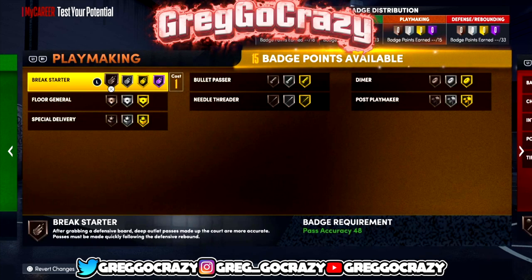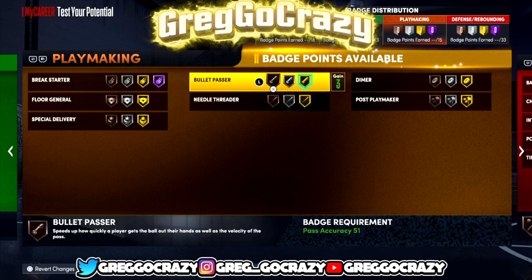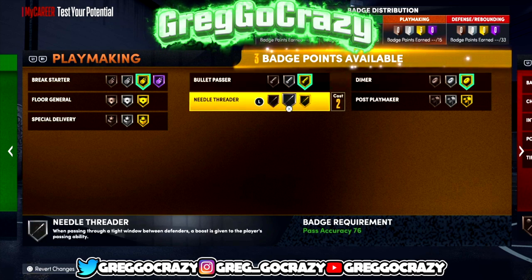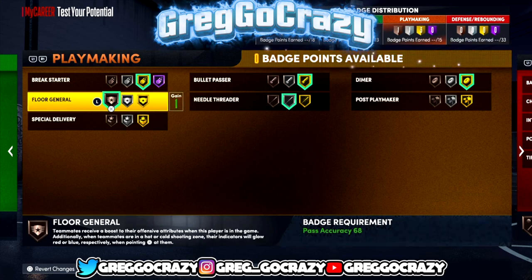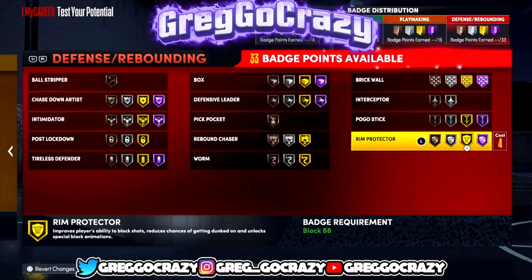For the playmaking badges I gave him Gold Bullet Passing, Gold Break Starter, and Gold Diamond. I might have switched some badges around, but I also gave him Silver Needle Threader and Bronze Flood General — Flood General doesn't really matter if we're being honest, it works sometimes.